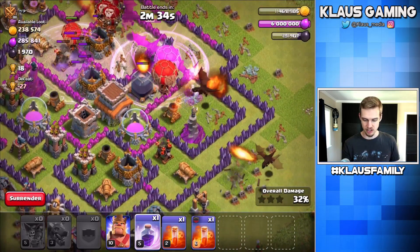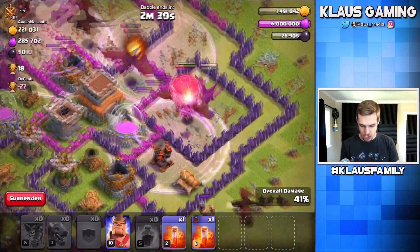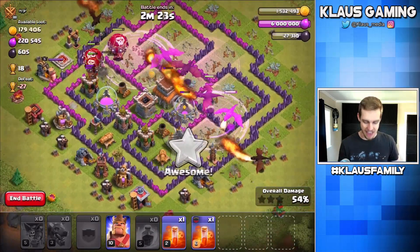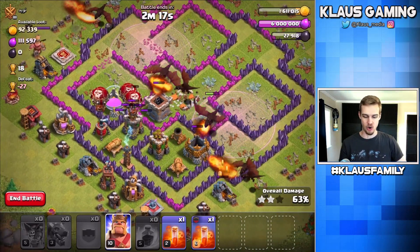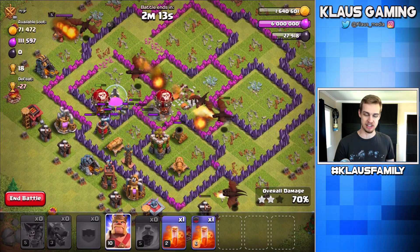We have a whole bunch of dragons on the bottom to grab the third and final air defense. I think if everything goes according to plan — looks like it will — the final air defense goes down. And that, my friends, is going to be a fast and furious dropping of the base because there's really nothing else that this base could do. Max balloons, dragons OP — I absolutely love it.